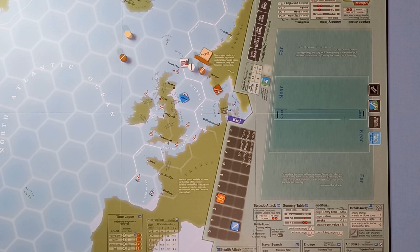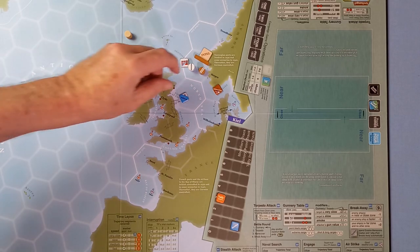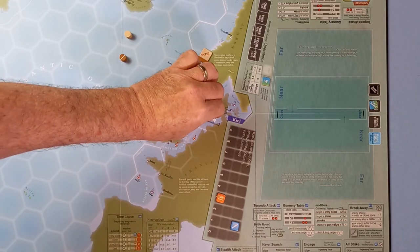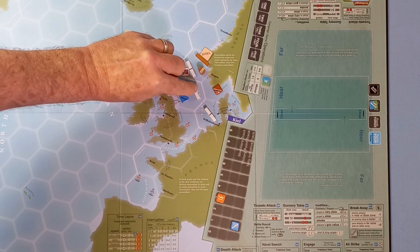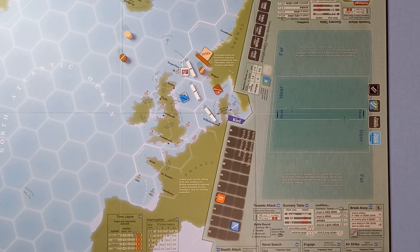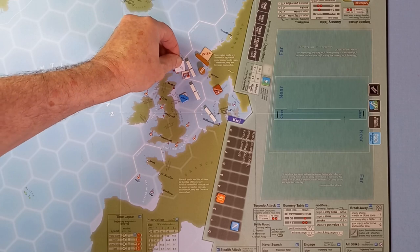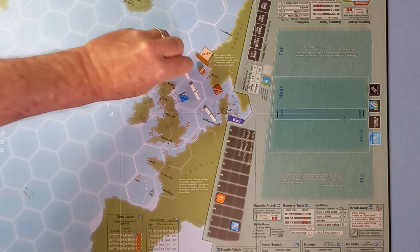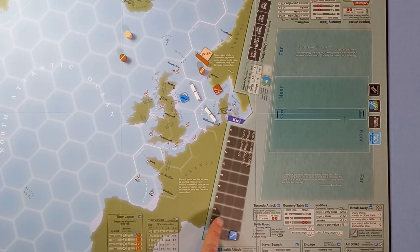Through our own minefield — there we are. We've made a trajectory action in that hex with the British station, so we get an intel marker as well. For the time lapse, we're slow so we can take two segments off, but I think we'll get rid of the intel marker instead — for a slow task force that removes one segment. That gets rid of our contact marker again.